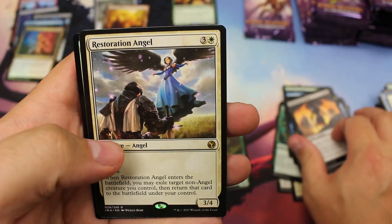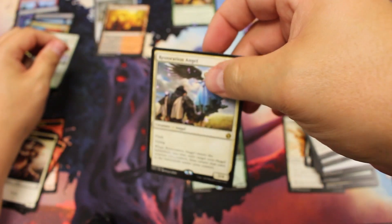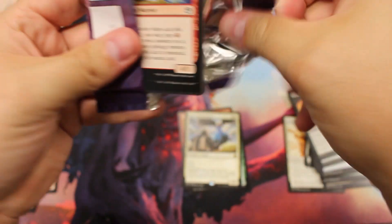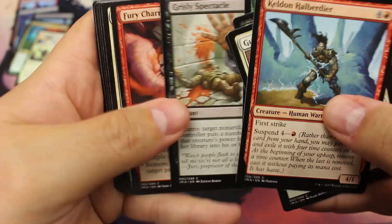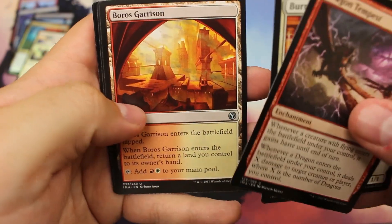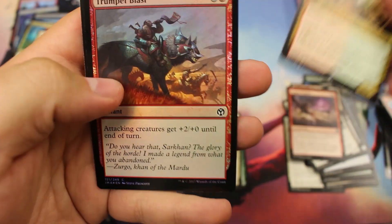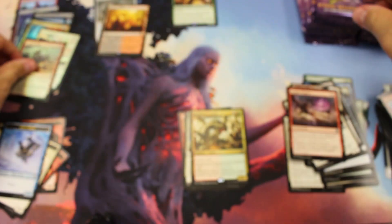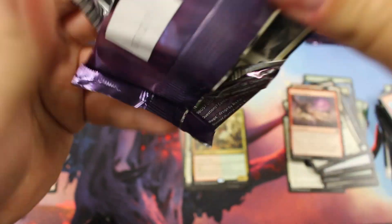Restoration Angel — I think that's going to be a decent one. Right on this Juggernaut. Flash Flying... maybe not. I don't see that on my cheat sheet of hits for rares. Dragon Tempest, Boros Garrison, Savage Born Hydra, Trumpet Blast. So one Mythic — we're about a third of the way through the box. We've got a decent Mythic, no foil rares or Mythics yet.